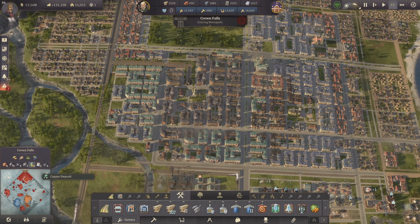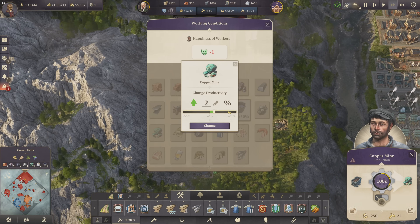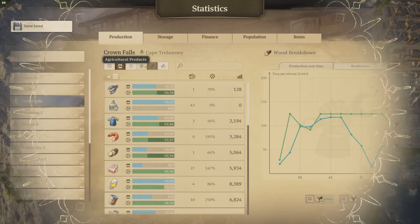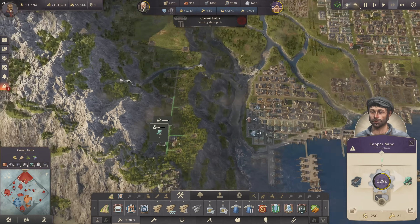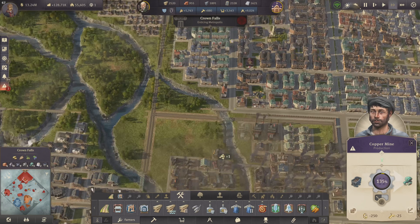I'd also like to boost my copper and zinc by 50% — this doesn't give me any discontent at all. It won't be enough, so we're still in deficit here, but it will even things out a bit more, especially since I'm not using brass for anything else right now.